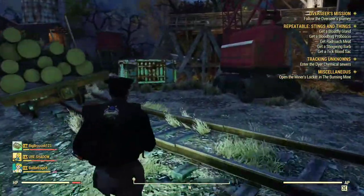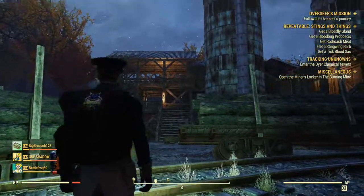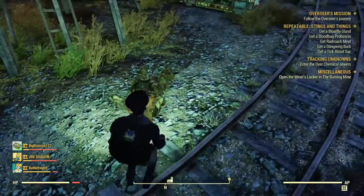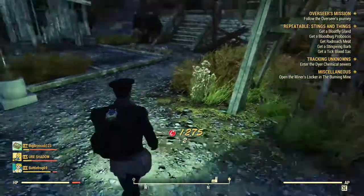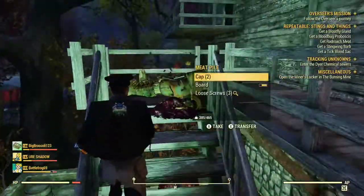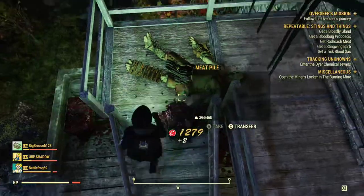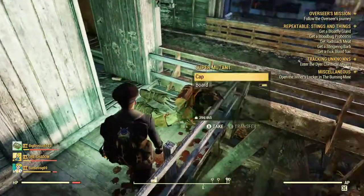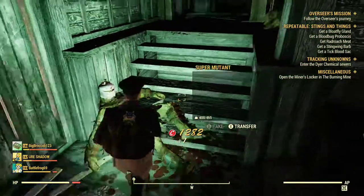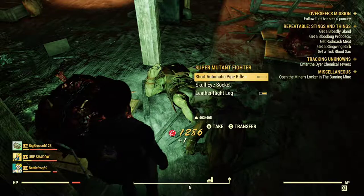Always check the dumpsters. There are generally two or three mutants over here — they all have caps on them and hunting rifles mostly. The main boss is right up these stairs and inside this building; he has an automatic pistol. Also, some of the mutants carry screws too. I'll usually pick up all of their weapons as I go. There he is — short automatic pipe rifle.